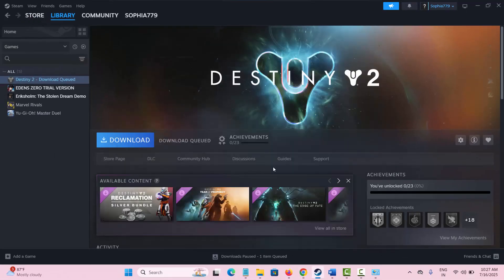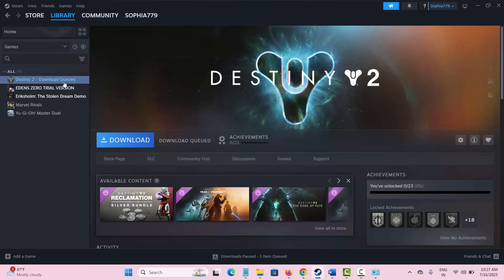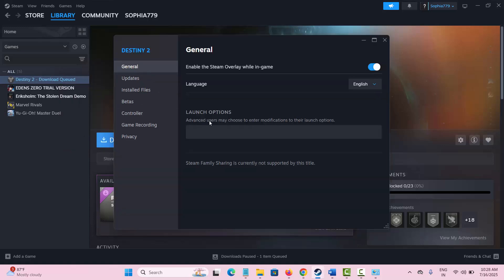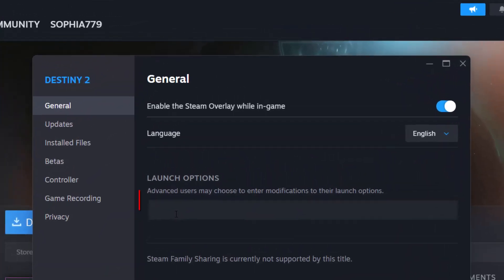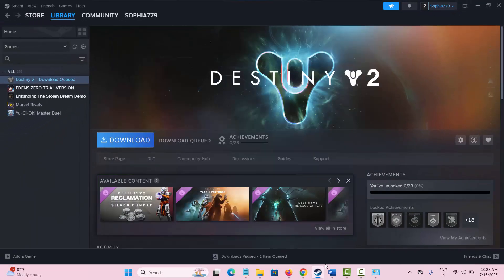Once done, relaunch the game and check if it works. The next method is to modify the launch options. Go to Steam, open your library, right-click on the game, select Properties, and under General you can see Launch Options. Type -dx11 and check if it works — otherwise type -dx12 and check if that resolves the issue.